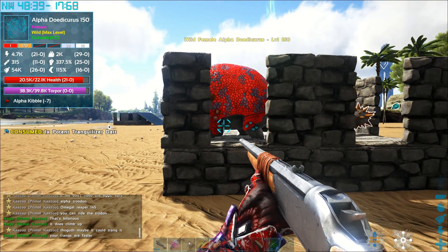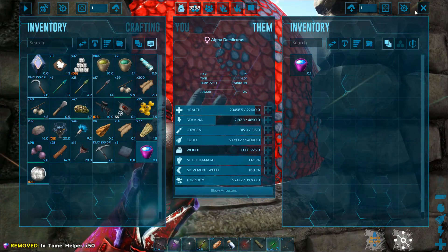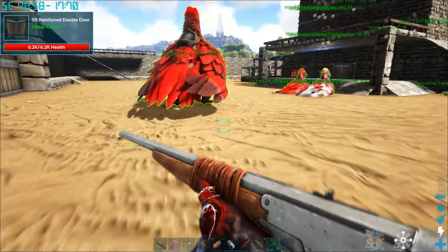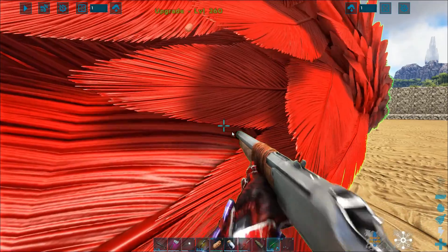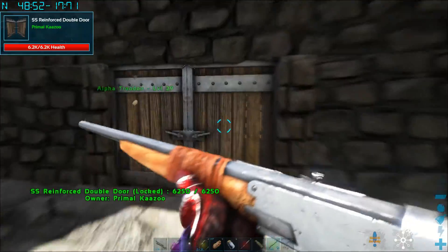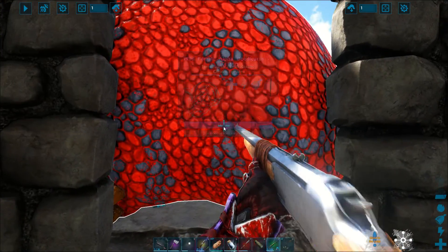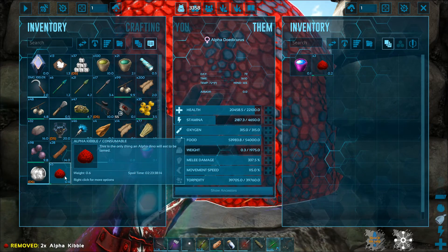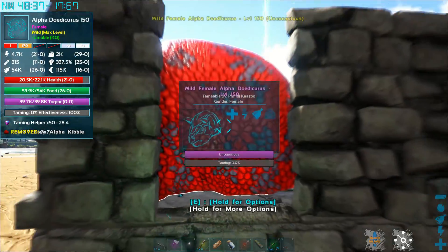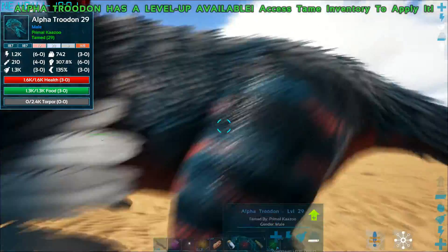Flashing forward a little bit. As you can see I have no kibble on me — I've got to go get some. There's some in my bird because that's where I was keeping it as we were flying around. That is not enough, so I'm going to throw that in there and make some more — we need more kibble. It's going to take seven. Oh, I've got seven — never mind, we're good. We've got enough — cool.